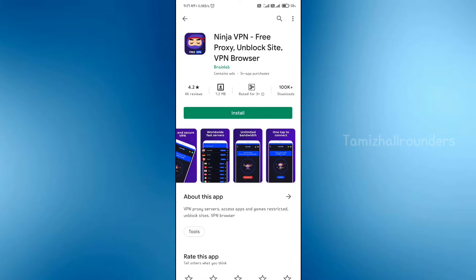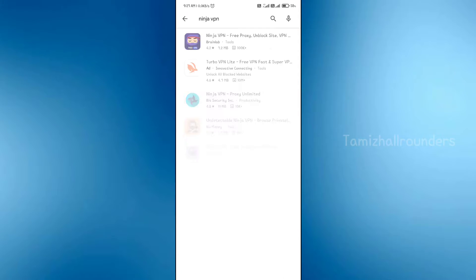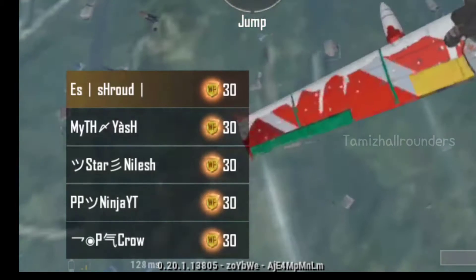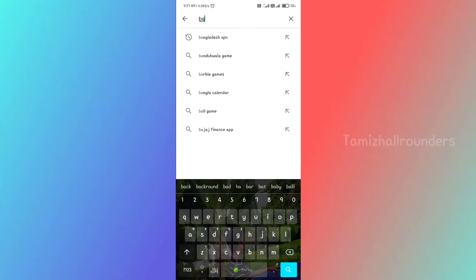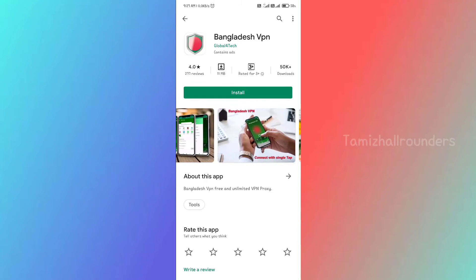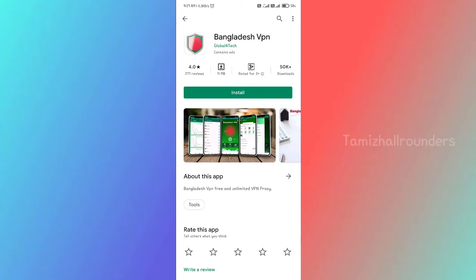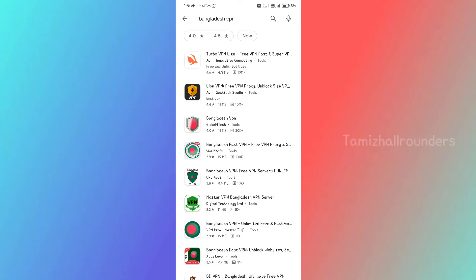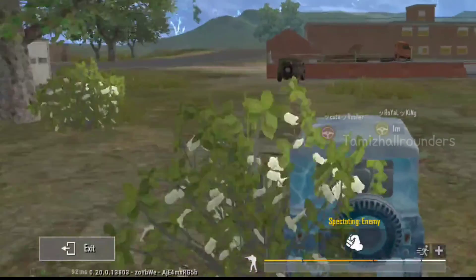You can check the details of this VPN and install it in Bangladesh. We can show you the proof in this video. The VPN ping is 120-124. You can use a Bangladesh server. The 3rd option is Bangladesh VPN, and the 4th option is Singapore.